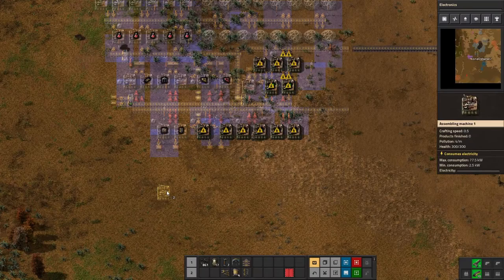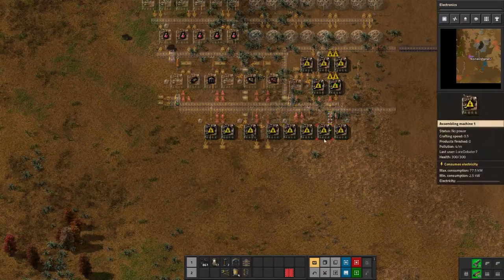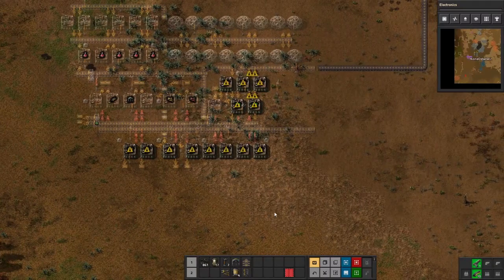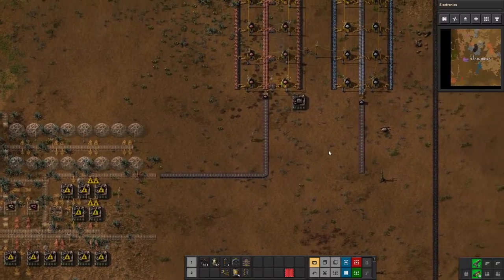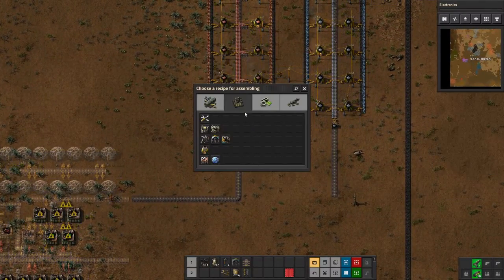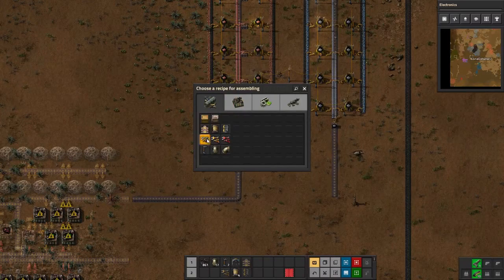Getting these ones all built is really useful because we need all these items to keep on expanding the factory. If we put down the inserter assembler as well that'll be really good — that'll give us the stuff we're using all the time. We're going to need more gear wheels. I'm going to steal this assembler just to make gear wheels because you need a ton of them — it's just part of how things play out.